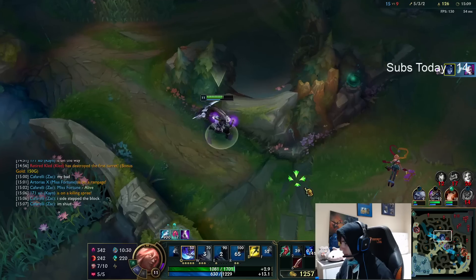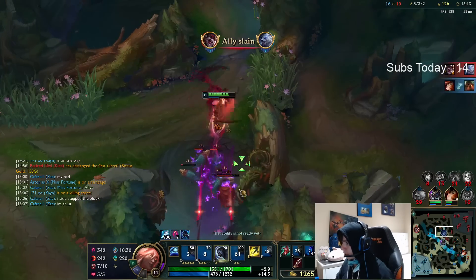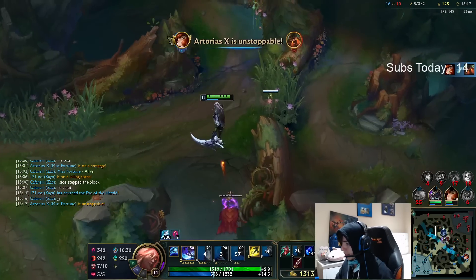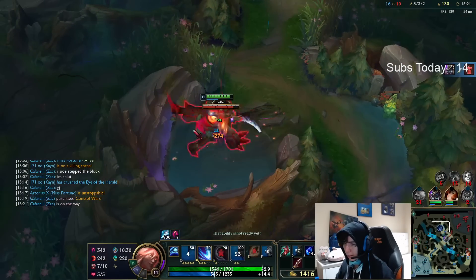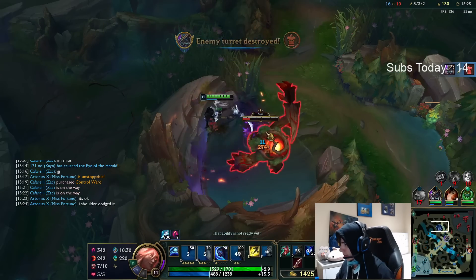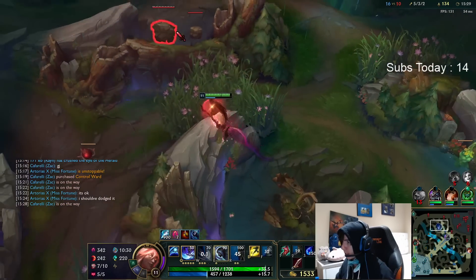Now we can probably look to send the rift. Let's get the punish here. This is something that a lot of people have to look for: after you get the objective and you get a kill, you have to look to punish as well. You have to start invading them — take all of his camps. You have to make that enemy jungler wish they didn't play against you.